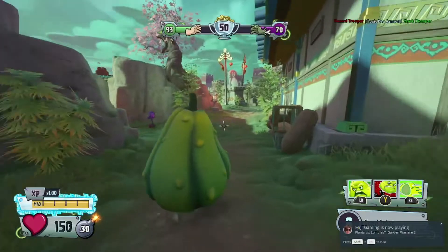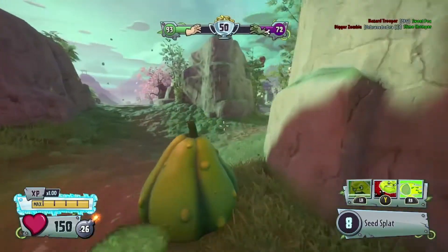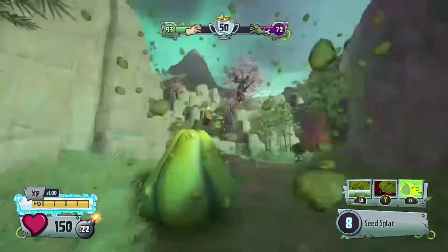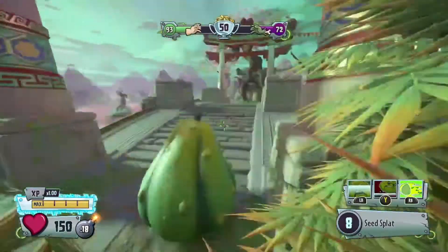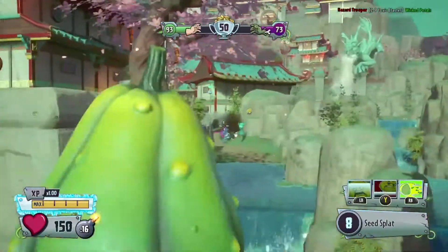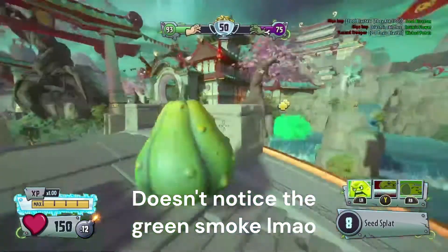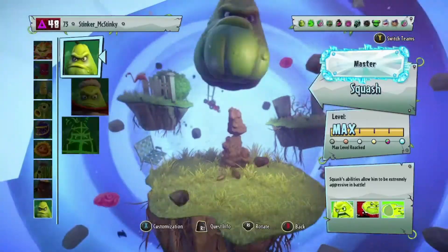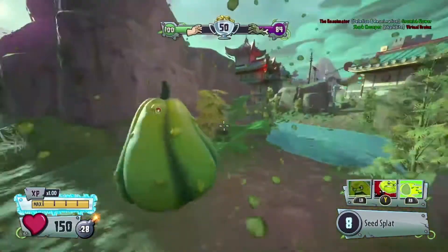Alright, what is this? Sprint Smash — okay, that's just that one ability from Loads of Variants. I'm guessing this is a projectile — yep, it is. Alright, I'm just gonna respawn. Okay, that's a bit delayed.